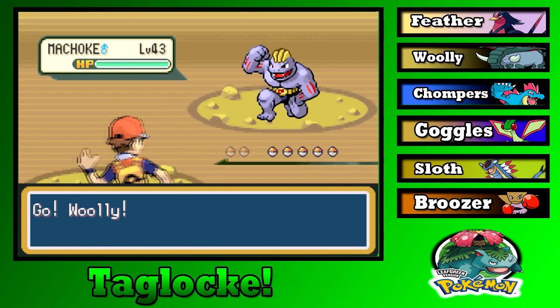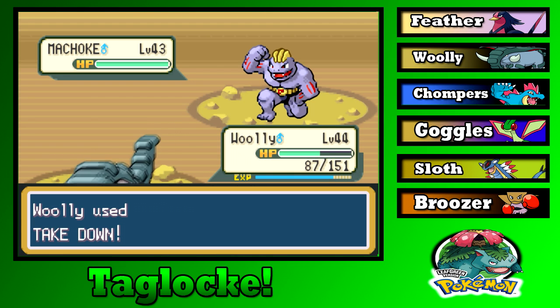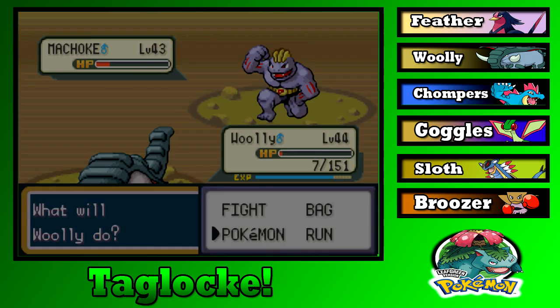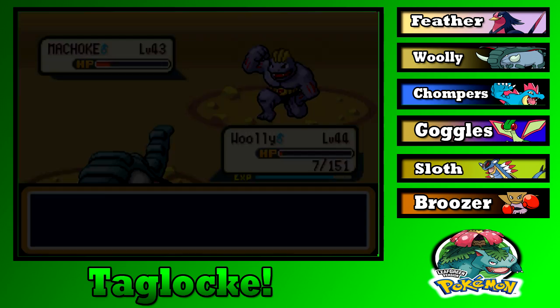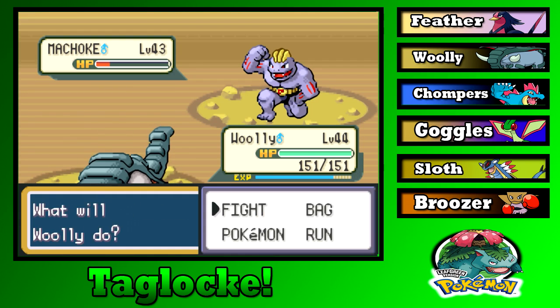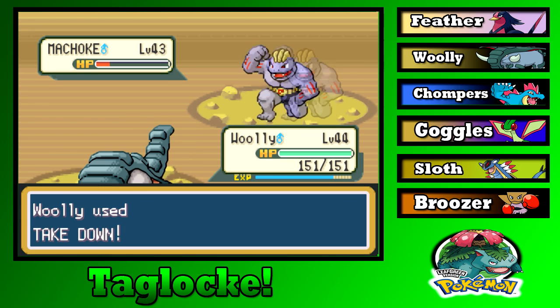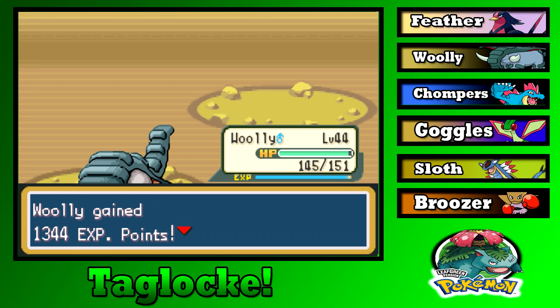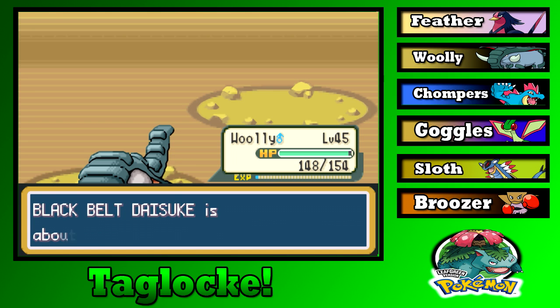Macho trainer — Takedown. Fighting is probably not good against Ground but it might not matter at this range. You survived? I don't know how. Let's heal up and not switch out. Pathetic Recoil. Level 45 Woolly, not bad — getting up in them levels.